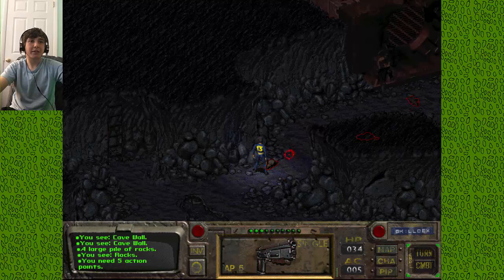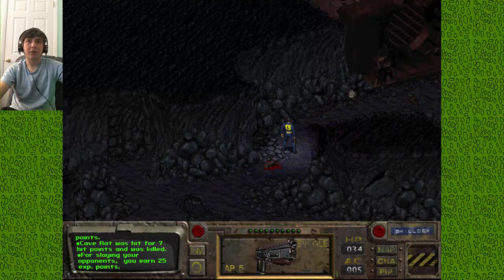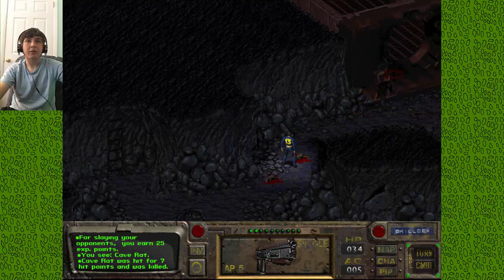Okay, so we gotta kill some rats. Stupid action points. I think it was something I started out with that caused it so I can't shoot twice. I don't remember what it was, but it was something. Okay, I can turn off combat mode now. Shoot 'em. Bam. Rat murderer.